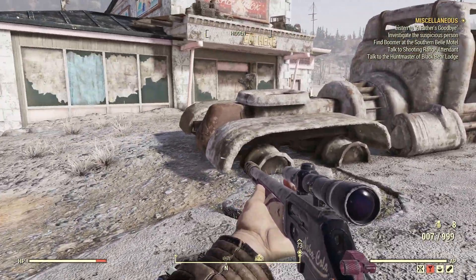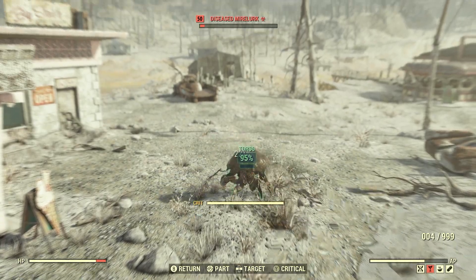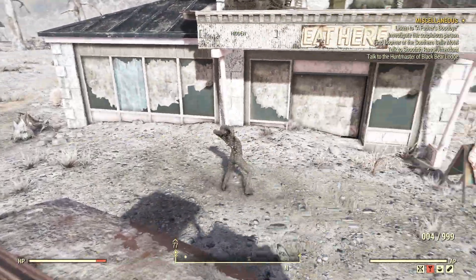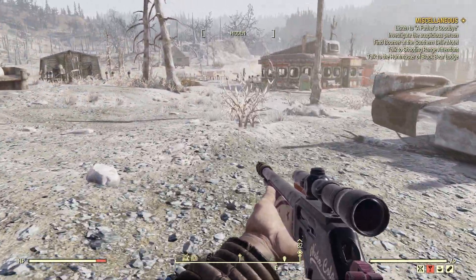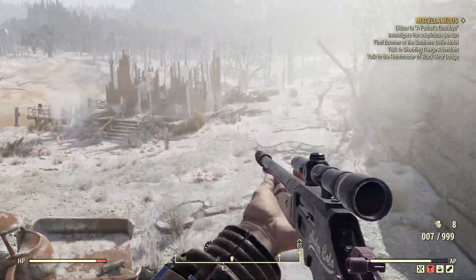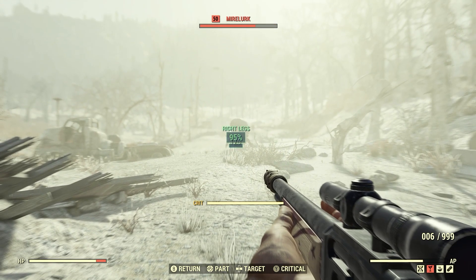I just upgraded that Legendary Perk card to two-star maybe within the past month. But I find when it was one-star, I got way more explosions — I think it was only about 10% with the one-star. I don't know why that is; it's totally random. The Far Flung Fireworks is more of a random thing — just that slight chance. But when it works well, it works well.